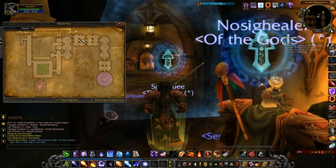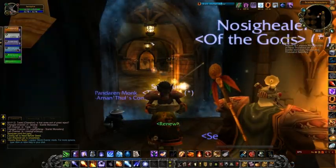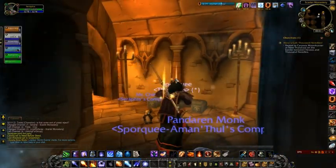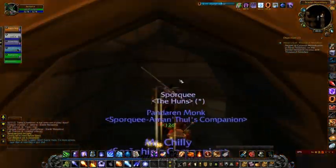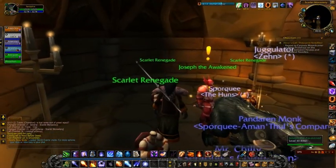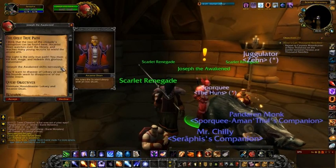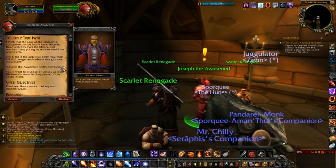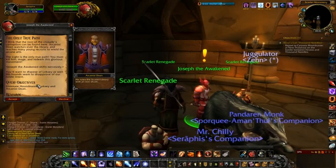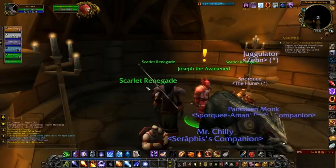Here we are right inside. You can see the map — this is the library, and of course at the end of the library is the major boss. Let's grab our quests first. The Only True Path — the first one requires us to take down Arcanist Doan and eliminate the Houndmaster Loxi and Arcanist Doan.